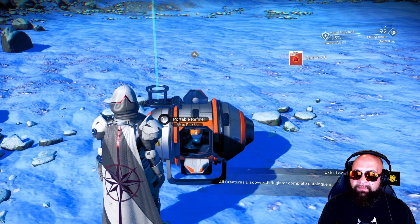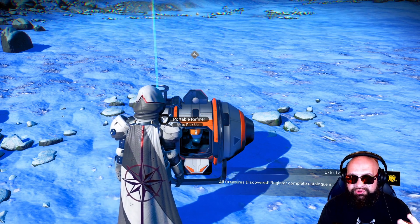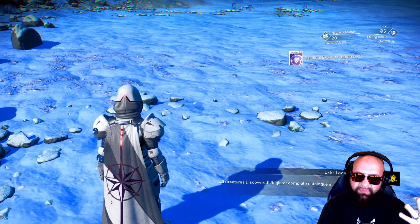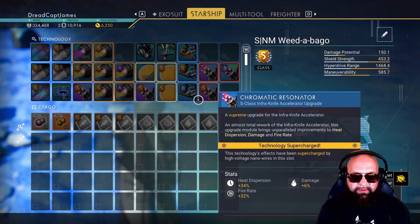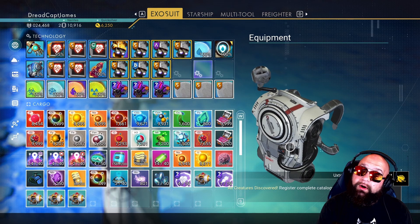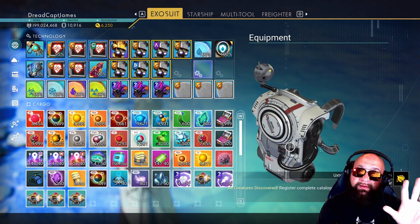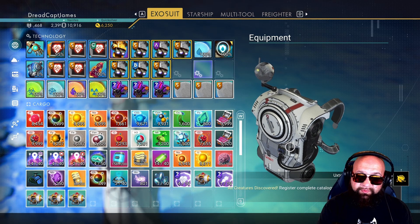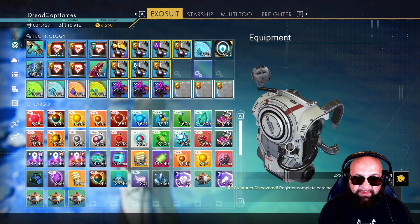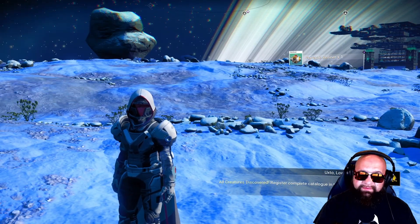We pick this guy up — no carbon because no fuel — there it is again. And the very last one. So now if we go and look in our exosuit, there's our magic number: four out of ten. We had one when we started and we've now duplicated it three times. It's pretty easy — amazingly simple to do.